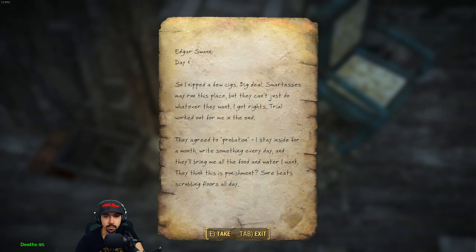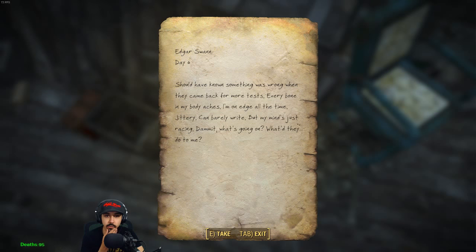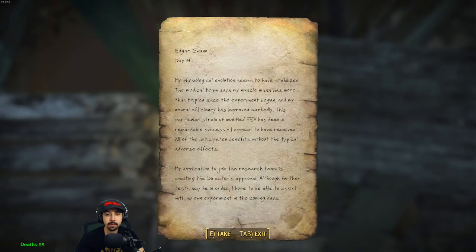Edgar Swan, Day 1. 'So I nipped a few cigs, big deal. Smartasses may run this place but they can't just do whatever they want - I got rights. Trial worked out well for me in the end. They agreed to probation - I stay inside for a month, write something every day, and they'll bring me all the food and water I want. They think this is a punishment - sure beats scrubbing floors all day.' Day 6: 'Should have known something was wrong when they came back for more tests. Every bone in my body aches. I'm on edge all the time, jittery. I can barely write but my mind's just racing. Dammit, what's going on? What did they do to me?' Wait - was he the Swan? We'll find out in Day 14.